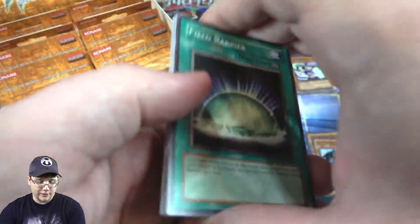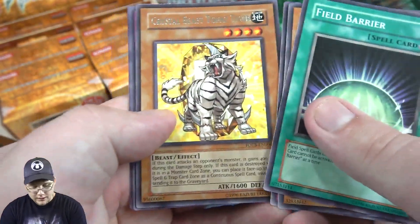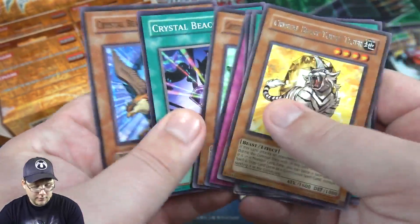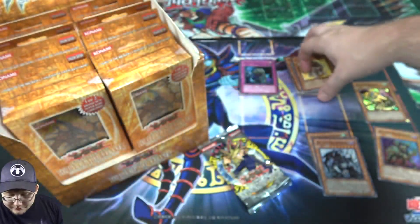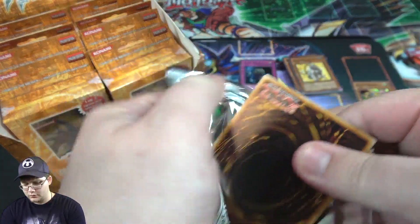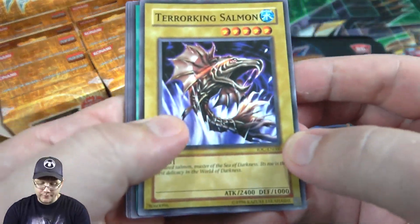Nowadays the whole picture is holographic. Field Barrier. Amethyst Cat. And then we have Crystal Beast Topaz Tiger — pretty good. That was another one I remember trying to hunt down. I think it's even an Ultimate Rare in this set — maybe we'll get one, oh that'd be awesome. I don't think there's any Ghost Rares in these sets, but you can get Ultimate Rares.